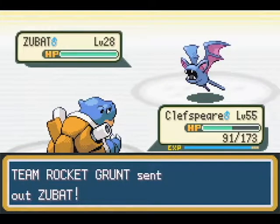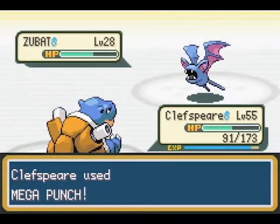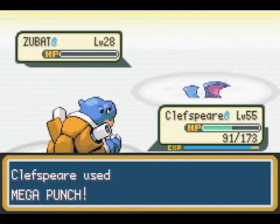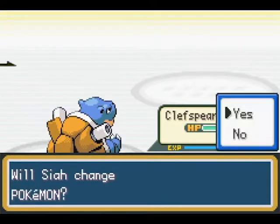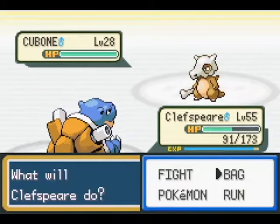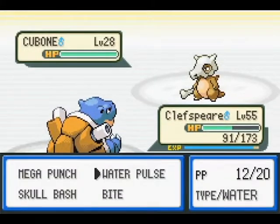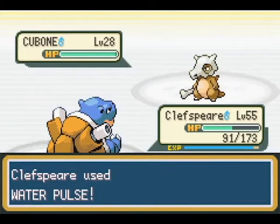Hi Zubat. Bye Zubat — I punched your wing and your ear. I mean, I don't see why he needs his ears, but I'll punch him in the ears. Cubone! I have one of those — I caught one earlier. Not bag — hit Fight and then go to Water Pulse. There we go, much better. Bye Cubone, nice knowing you.